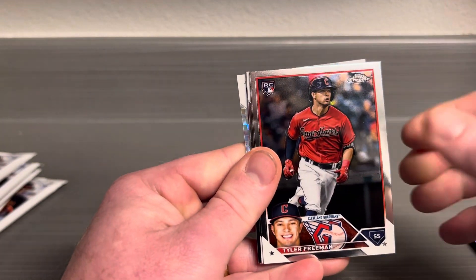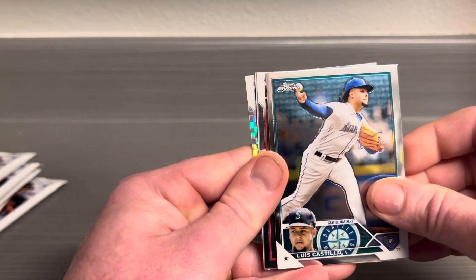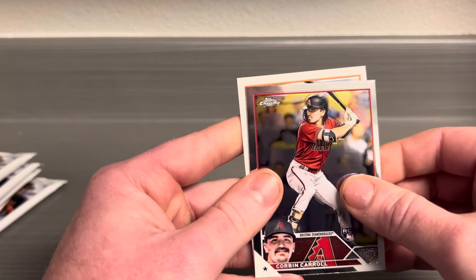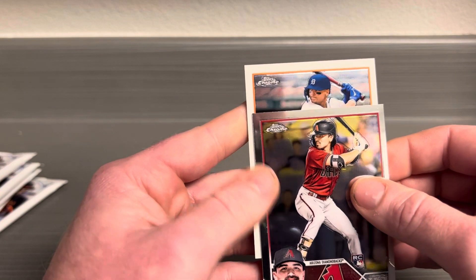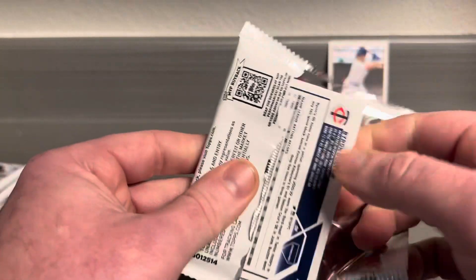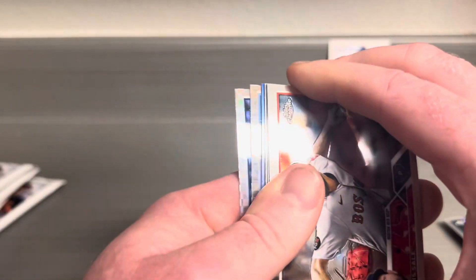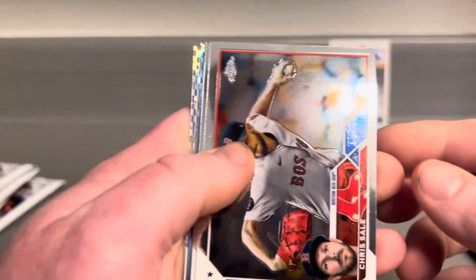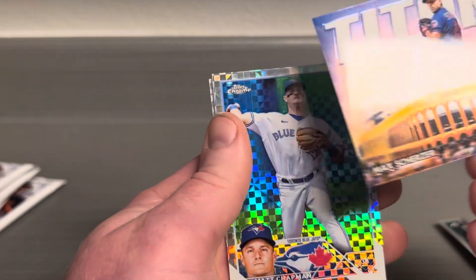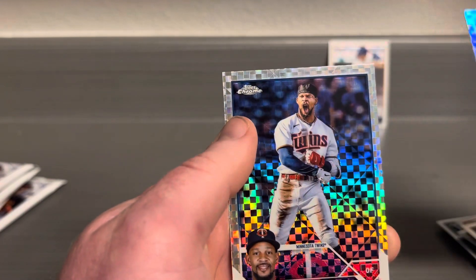Let's start with Juan Soto, Freeman, Luis Castillo. X-Fractor is Matt Olson — he could be a frontrunner too. Corbin Carroll, and we got Otto of Steel Walker. Not bad — I have a monster box right off the hit. Not numbered, don't know who this guy is, but hey. Oh, that's the Titans one — threw me off. I have Chris Sale, Alec Thomas, Austin Hayes, Titans of Max Scherzer — great card. X-Fractor Matt Chapman and X-Fractor Byron Buxton.